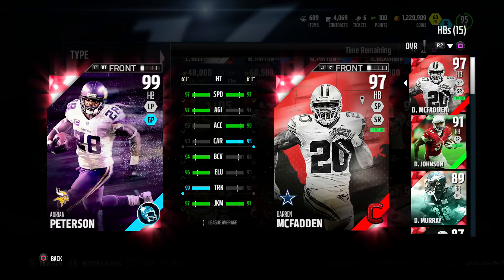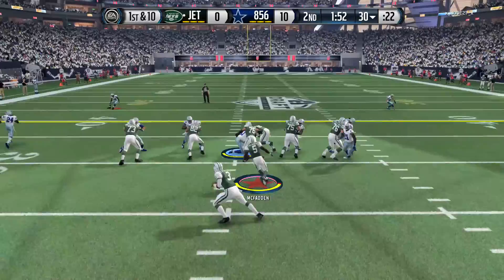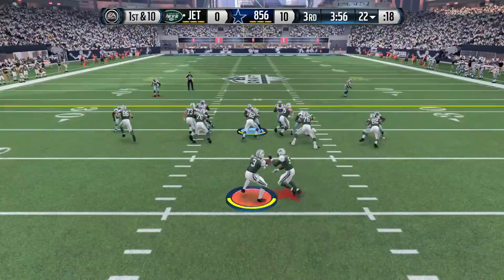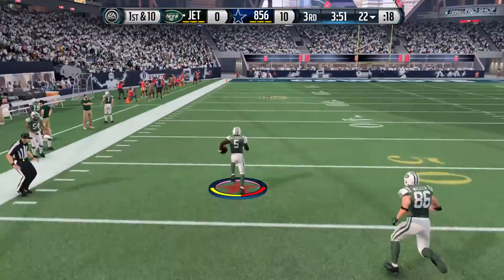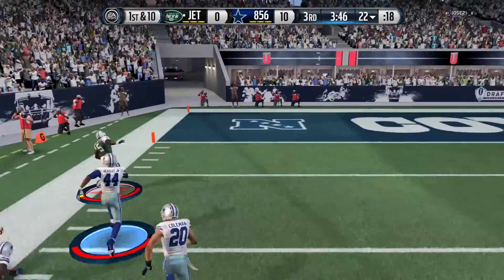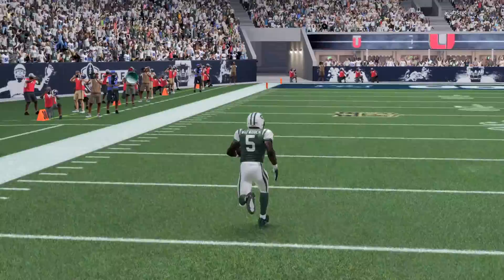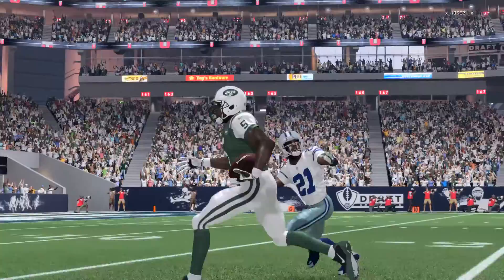In my opinion, especially if you like to use the speedy running backs. With this guy, he's just a well-rounded running back — he has everything in one. He has the truck move, the juke move. He can catch as well with 84 catching. The only downside about this card is he cannot pass block, so you're definitely going to have to sub him out for a tight end whenever you need to pass the ball deep. He breaks so many tackles. It's pretty hard to catch this guy from behind because he's just so fast and shifty. Being a taller running back, generally they're known to be more of a power back, and that is what he is — but he also has the capabilities of the speed and the abilities to just be juking people out their shoes.